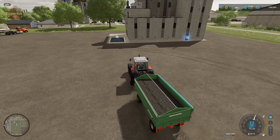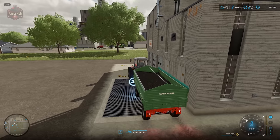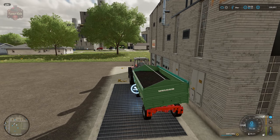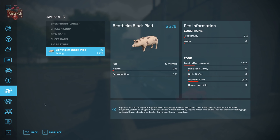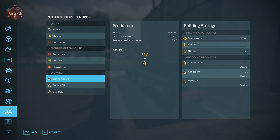To produce sunflower oil, you first buy the oil plant and put sunflowers into it. The production recipe shows it takes two units of sunflowers to make one unit of sunflower oil, with 4,800 cycles per month. That means we use 9,600 liters of sunflowers per month to produce 4,800 units of sunflower oil — going through 115,000 liters of sunflowers per year and generating 57,000 liters of sunflower oil per year.